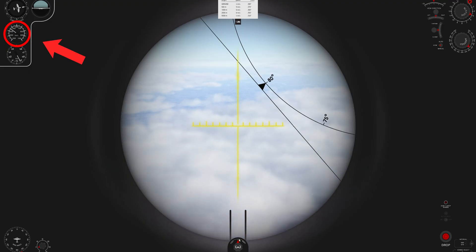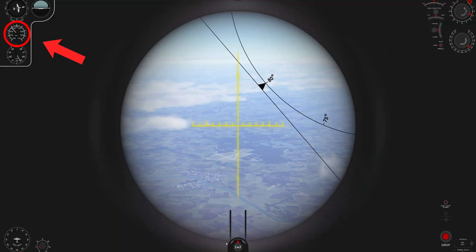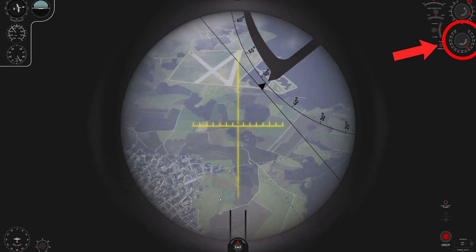Once you get to your IP, transition to the attack run and go from nominal power to full power. If you are level bombing, you're going to have a slow and steady speed increase during your attack run that requires you to be very proactive about watching your indicated airspeed in the bomb sight and making sure that the bomb sight speed dial is adjusted accurately at the moment of bomb release.